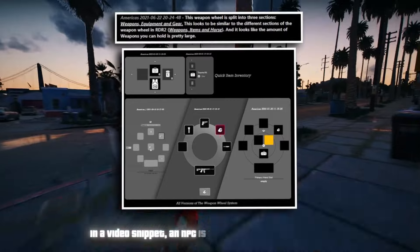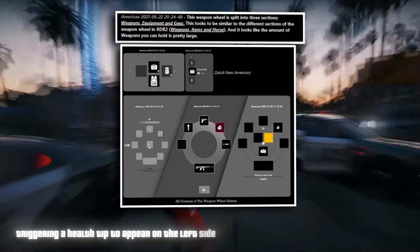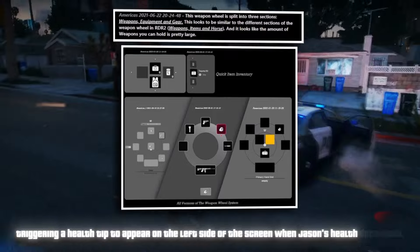In a video snippet, an NPC is observed shooting at Jason, triggering a health tip to appear on the left side of the screen when Jason's health decreases.